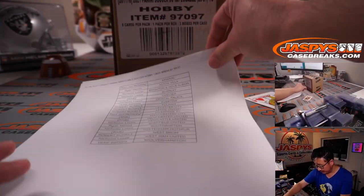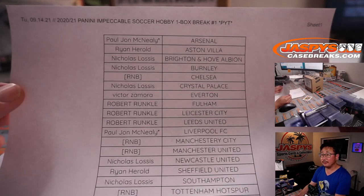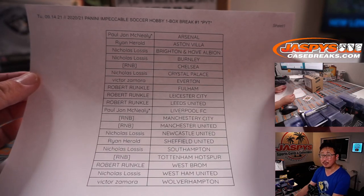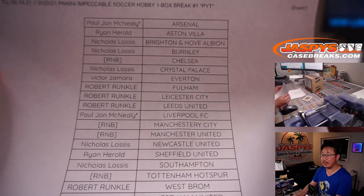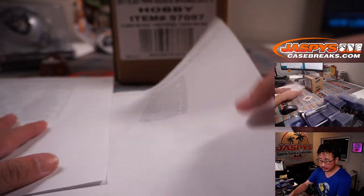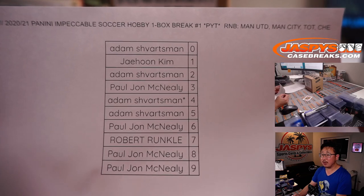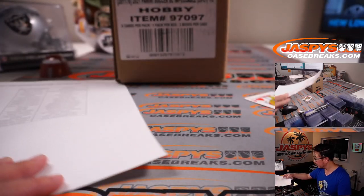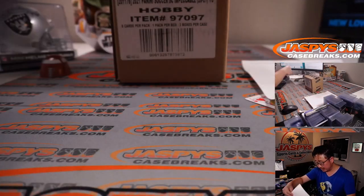Let's flip over to this screen right here. With only 18 teams, that's pretty good odds for those Blaster Boxes. Big thanks to everybody here. There were some RNBs right here, and there's the number block right there — that's in a different randomizer. Let's set that right over here.